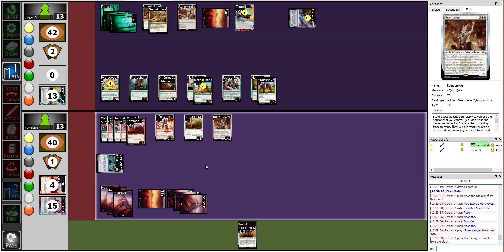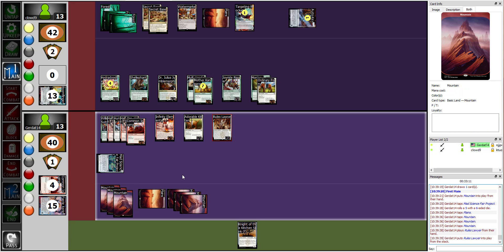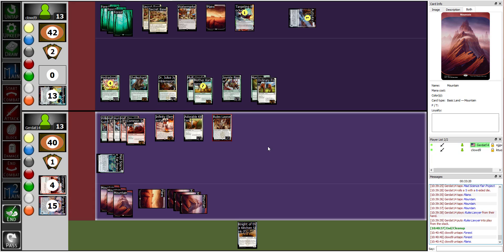There's a lot I can do right now, but I've got the Targeting Rocket coming. The Rules Lawyer doesn't affect himself though — so state-based actions will still kill him at the end of a damage step. I need to get rid of your multi-headed kangaroo and I can't do it.